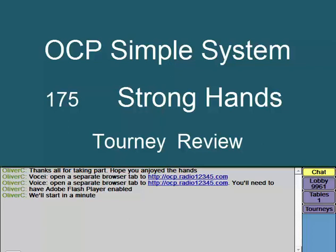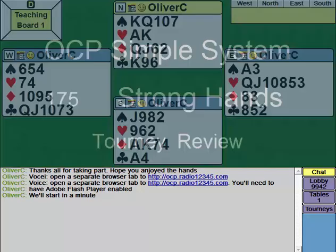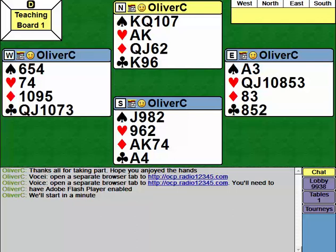For obvious reasons, I'm mostly going to be concentrating on the way that OCP will bid this. If you're playing Standard American or 2-over-1, if it seems relevant, I'll try and mention it. On a lot of hands, it probably won't make much difference. OCP is going to open this hand with one club. If you're playing Standard American or 2-over-1, you might open it one diamond instead.